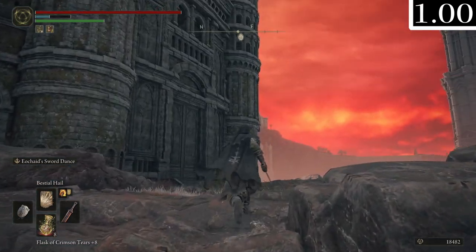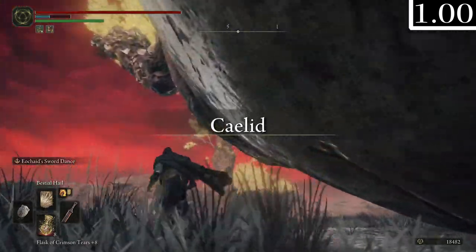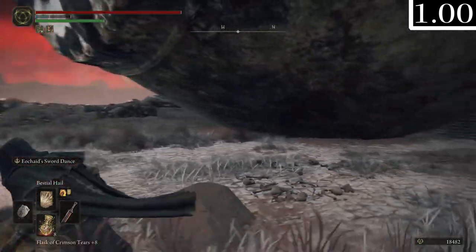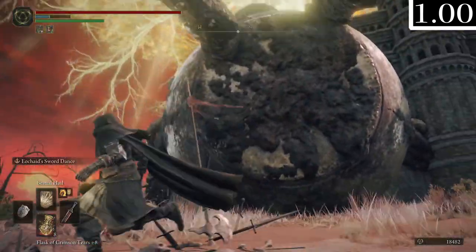When I reloaded the area after that, the Gray Jar was just laying down like this. I know it's not a proper character, but it's definitely a little sad seeing it dead like that. It doesn't have a hitbox anymore either - you can't move it or anything.